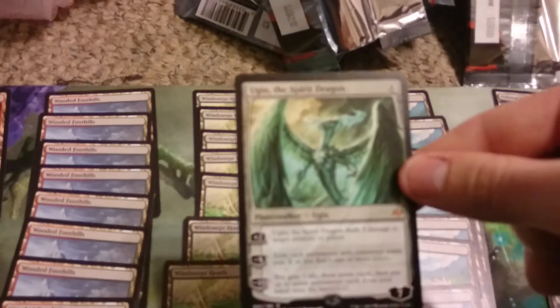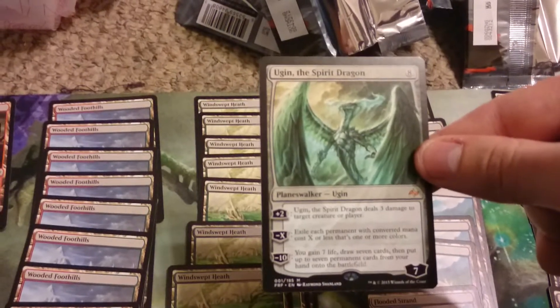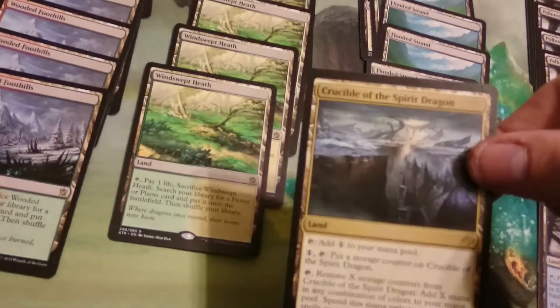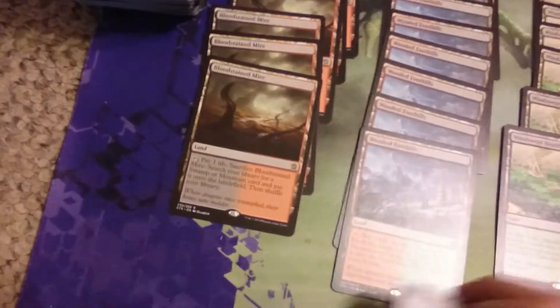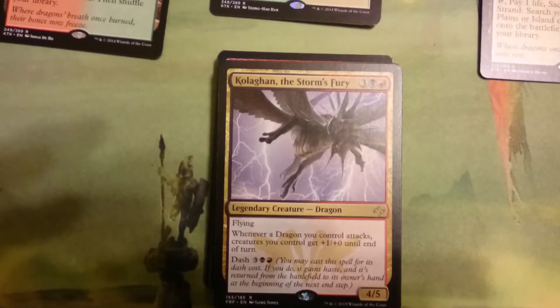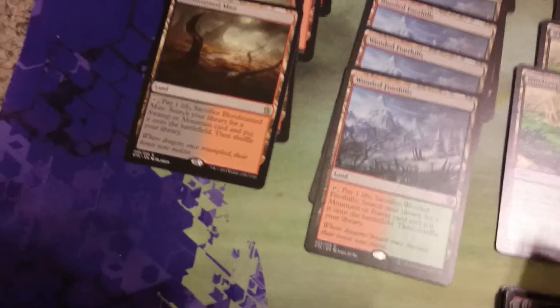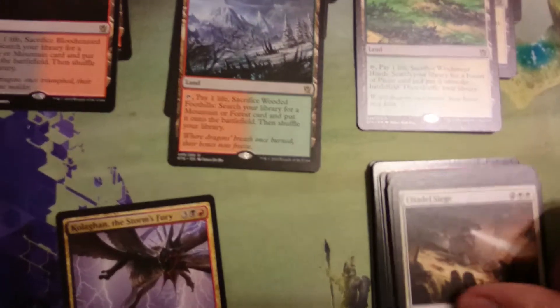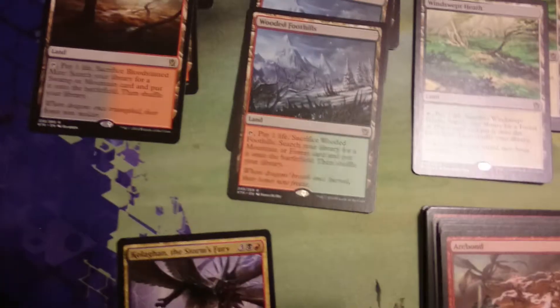Also, just in the regular rares, we did have our spirit dragon, and then a Crucible of the Spirit Dragon. There was also a couple other fun ones just in my rares — for example, Storm's Fury had 2 of him, and pretty much one of every legendary, pretty much.